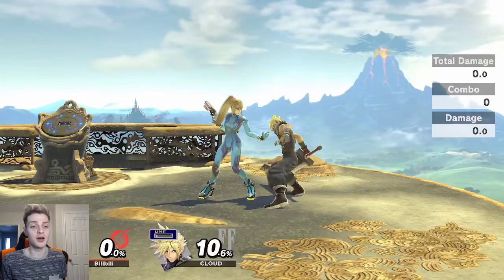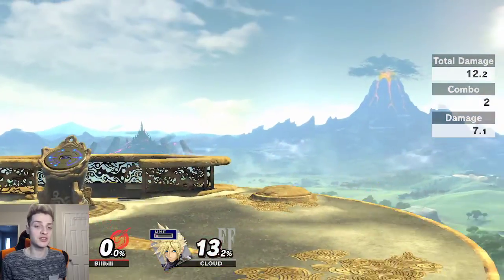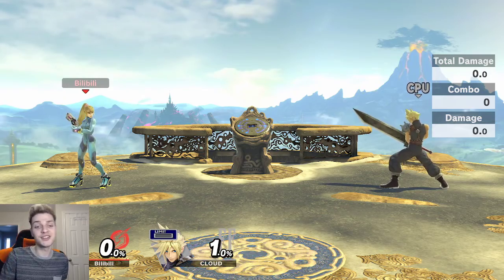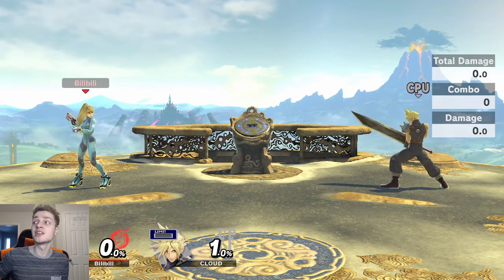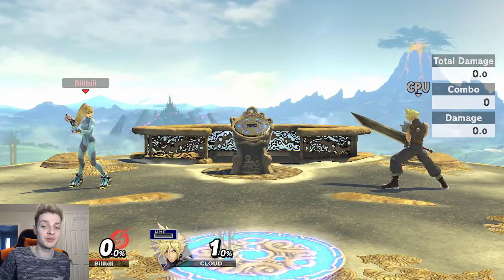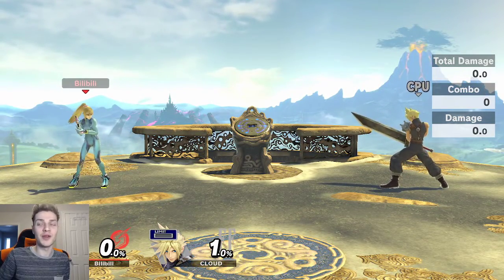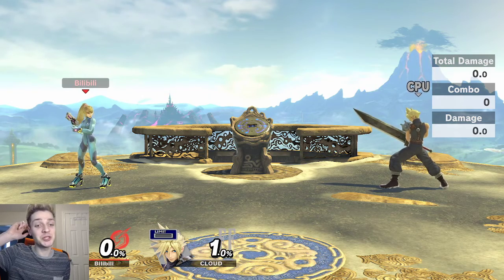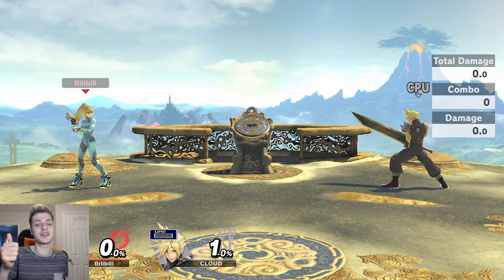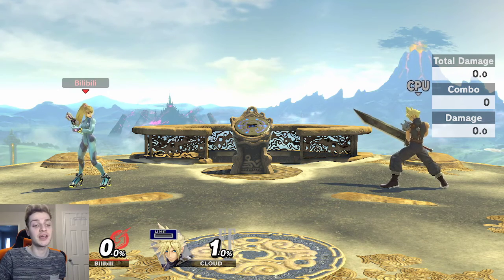You just run up and grab with confidence, or you run up there with confidence because you know how they mash and you know what they're going to do. Shield is your best friend in that matchup, and probably grab too, because mashers like to mash a lot of buttons and then shield when they throw their final move — it seems punishable but not actually. If you enjoyed this video, don't forget to hit that thumbs up, subscribe, have a swell evening, and I'll see you next time.